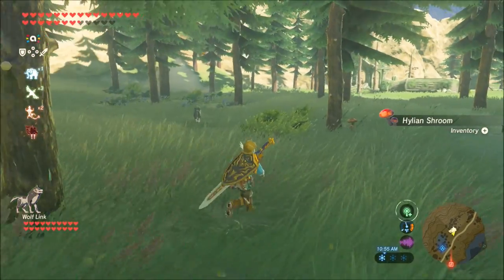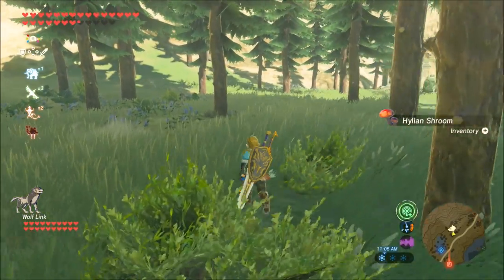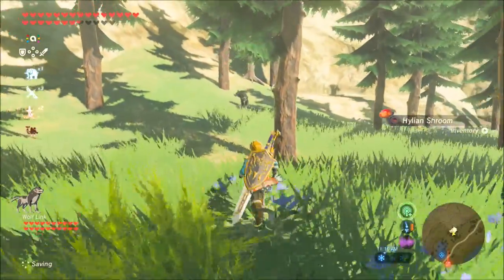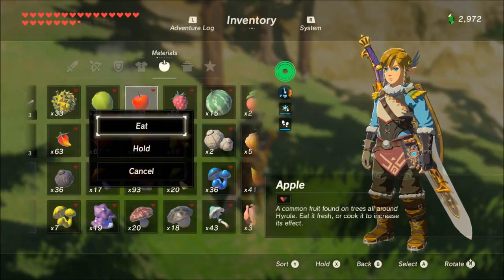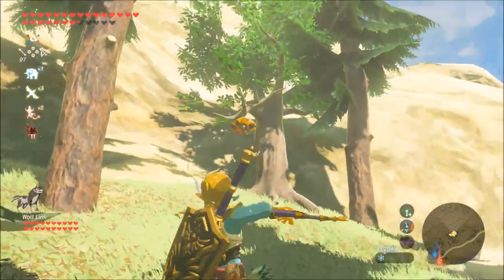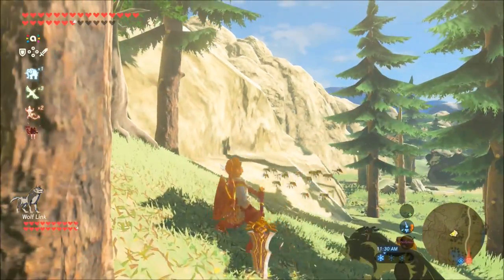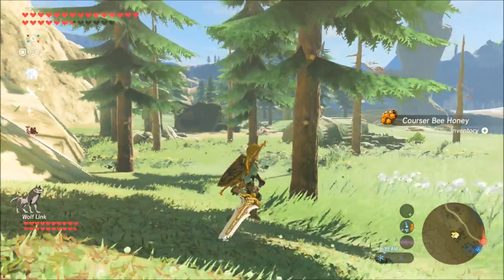We're on the trail of another beehive. I let him take the lead while I wander and pick up some mushrooms, keeping an eye on him on the map. He locates it and turns around to signal me he's found it. I walk up and throw him an apple, but he's not going to eat it because he's full. I knock down the honey hive, deal with the bees — Wolf Link won't attack the bees or bats, possibly because they're too high up.